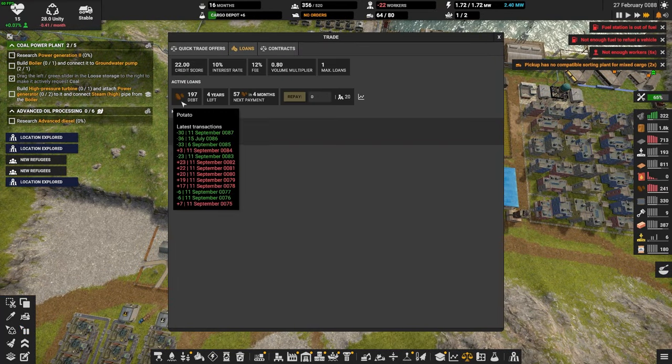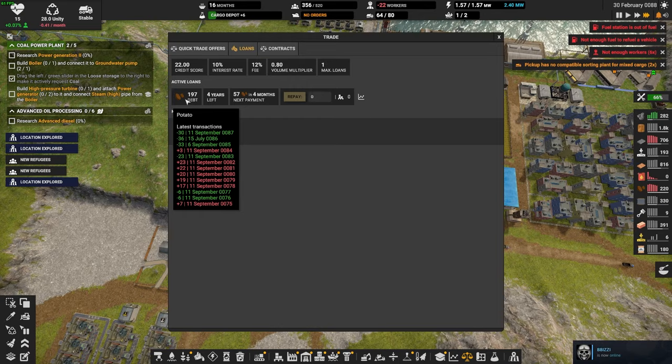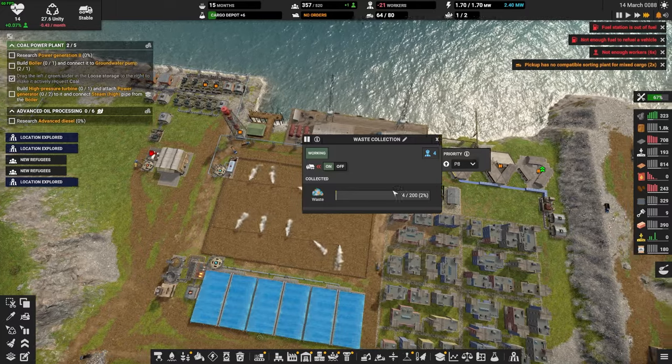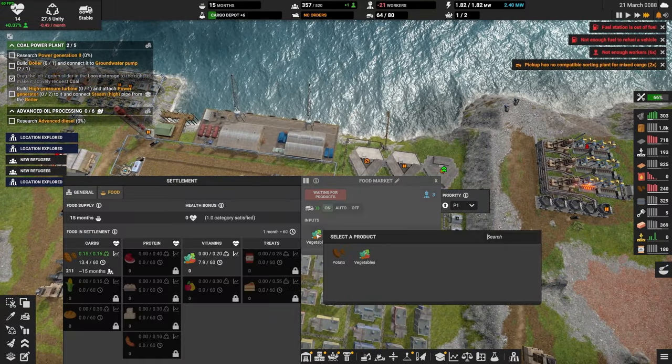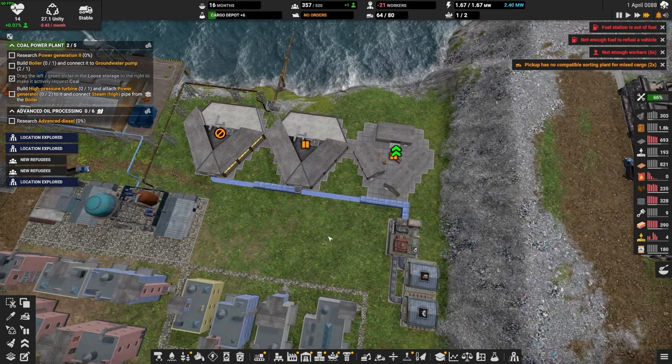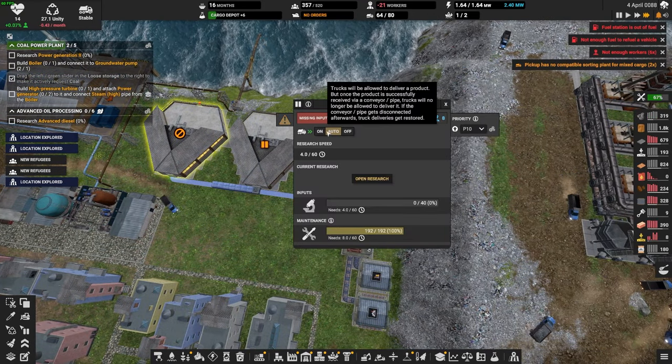Let's take a look at what we're doing for our loans — have we been making payments? We have been making payments. What do we have as far as potato storage? We seem to be okay here. Science — we need science.